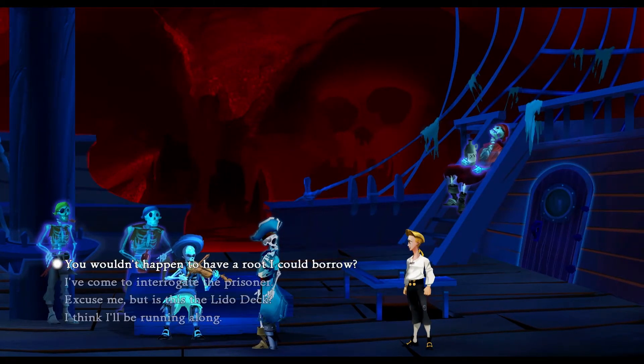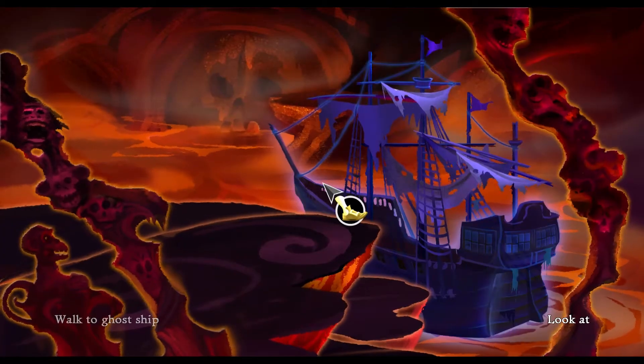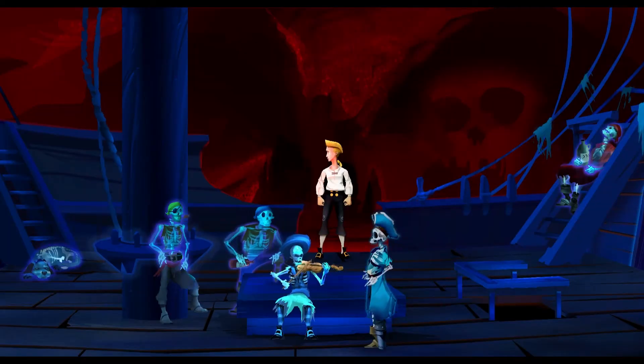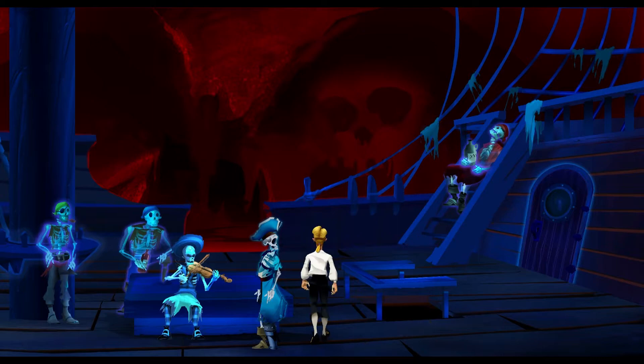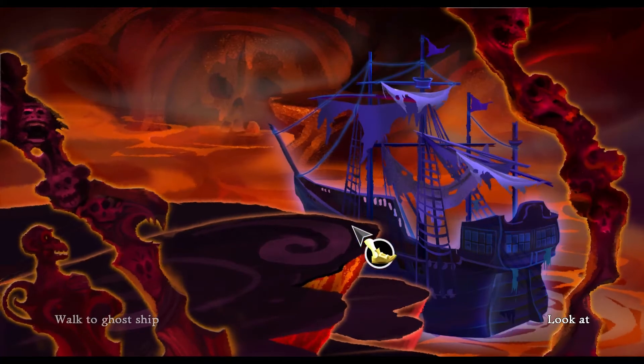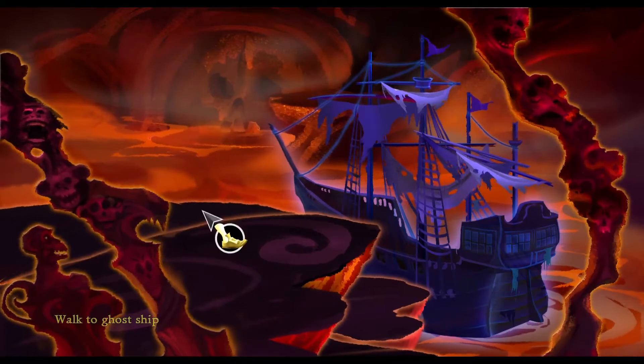We're going to interrogate the prisoner. We could try and get straight to Governor Marnie. What is our plan here though? Do we want to kill LeChuck or just save Governor Marnie? I suppose we have to do both. Let's try it — 'You wouldn't happen to have a route I could borrow.' Yikes. Oh no, he's chasing us. I'm sorry — I should have said 'interrogate the prisoner.' God damn it. Was that my only chance? No, that can't be right. How do I always manage to screw this up?